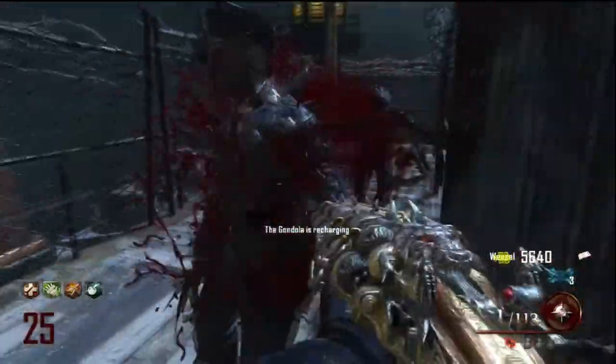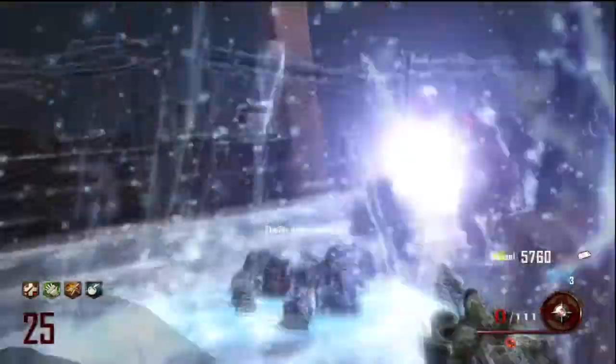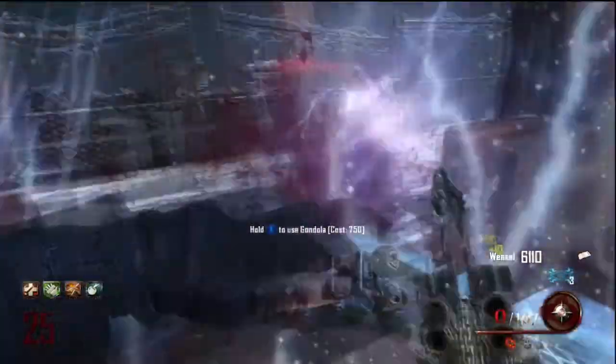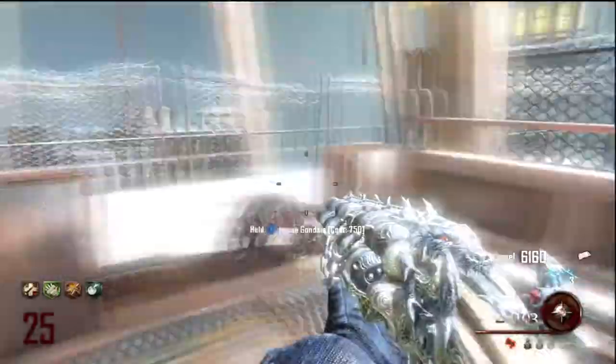Hello you two, this is Omidon here with a guide to the easter eggs of Mob of the Dead. In this first part I'm going to be looking at the weapons. There are three special weapons which you can unlock with absolute certainty. These are incredibly powerful, especially when combined to make you nigh on unstoppable.